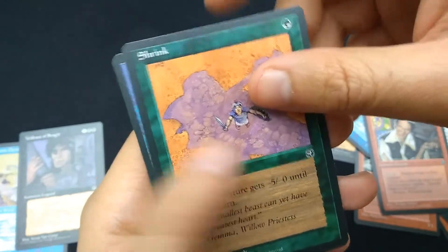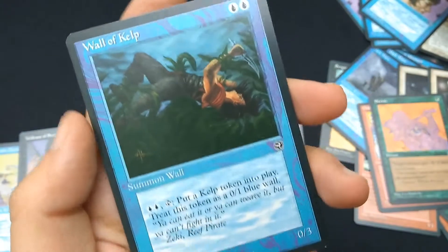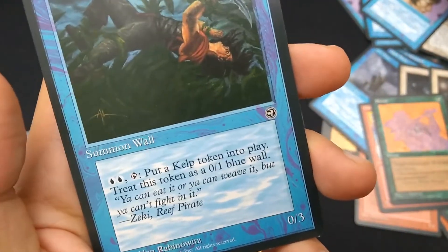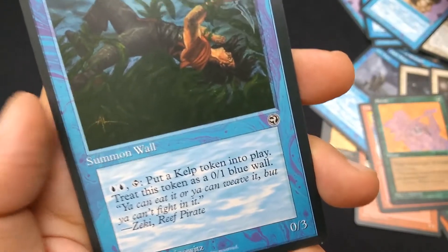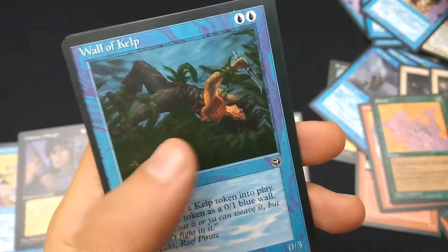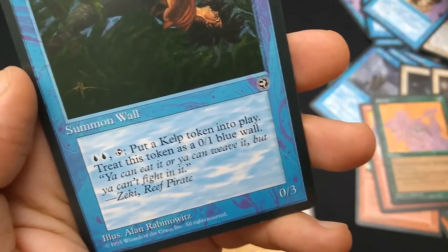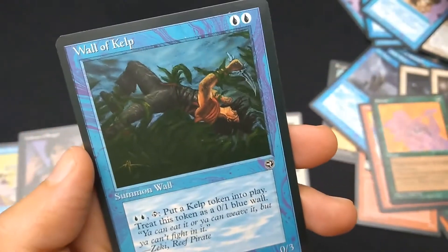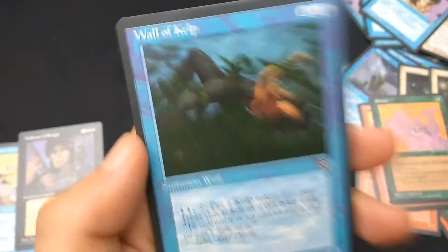Shrink again, same artwork. Wall of Kelp — blue blue. Summon Wall, 0/3. For blue blue and tap: put a Kelp token into play, treat this token as a 0/1 blue wall. So you can make more of itself — that's kind of cool. Art by Alan Rabinowitz. This is one of the rare cards, if you can believe it.